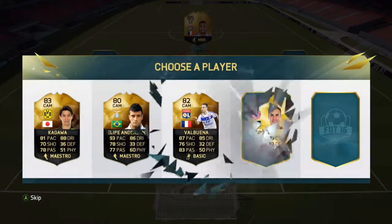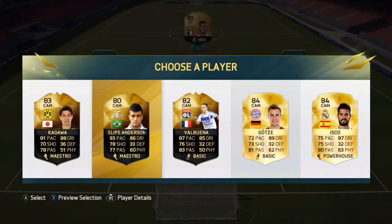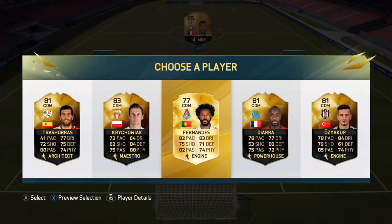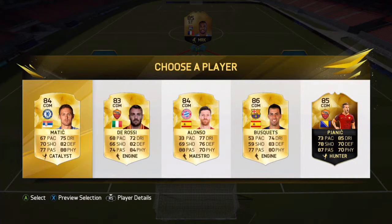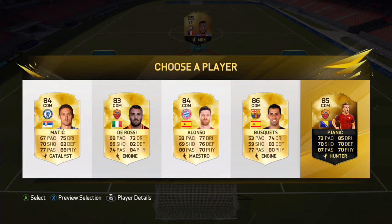Next we're gonna go for the CAM. The fastest CAM — it's gotta be this guy with 93 pace. We've got 81 with Kagawa, 93 with this guy, 87 with Albuena. Yeah, it's Felipe Anderson — apparently he's pretty good. We start off very slow with Fernandez — that's how you pronounce his name I think. So yeah, welcome Fernandez, let's go. We've got no chemistry.